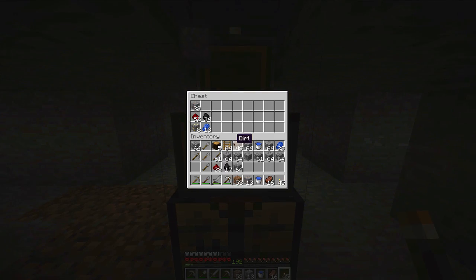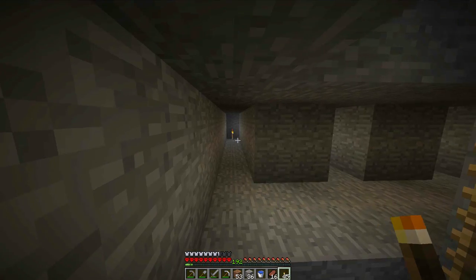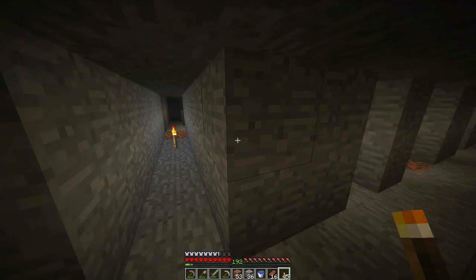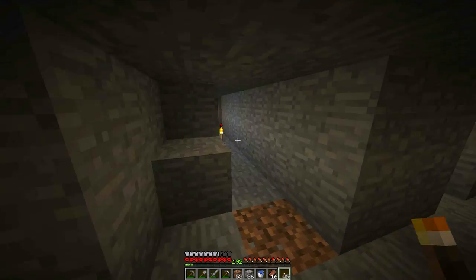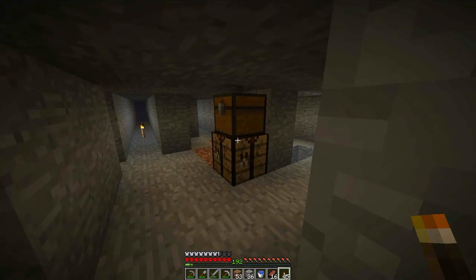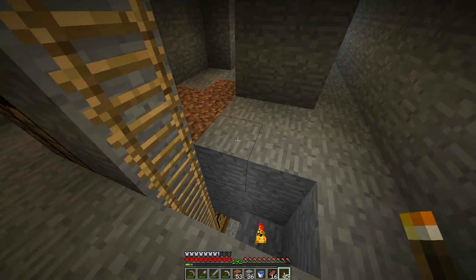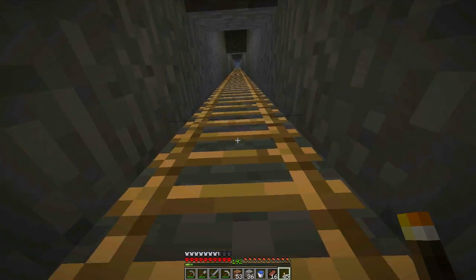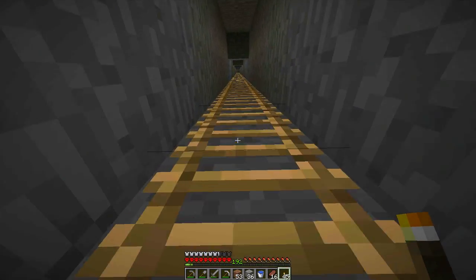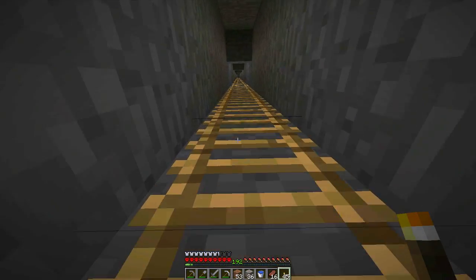Let's take an inventory and grab our stuff. Let's head back up. We have our little shafts going down this way and that way, so we'll continue to work on this in the future. That's my little mining tutorial for you guys! Definitely let me know what your preferred method is — I'm sure you have your own preference. Let me know in the comments section or help somebody out if they have questions.